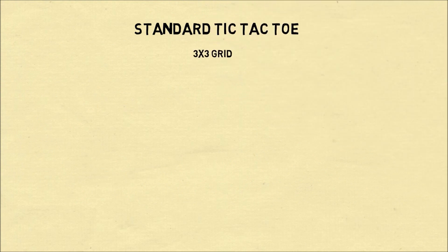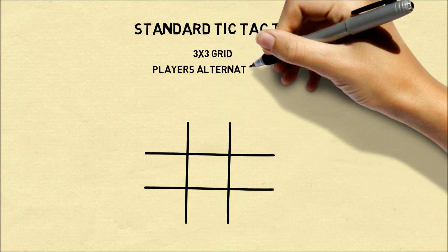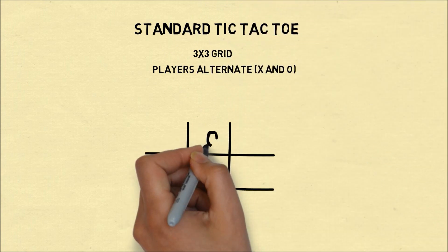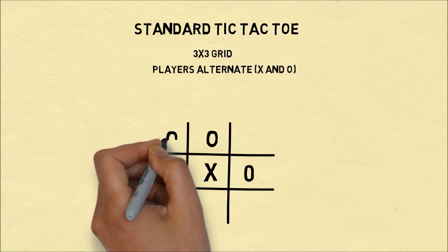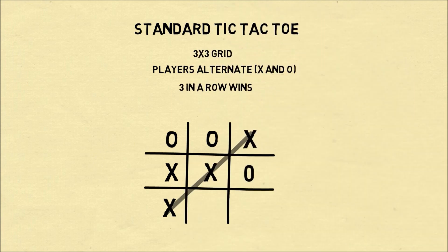Standard Tic-Tac-Toe is played on a 3x3 grid, in which each of two players alternates placing X's and O's in squares. The first player to get three in a row wins the game.